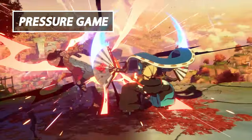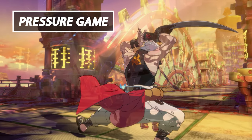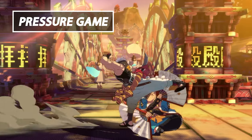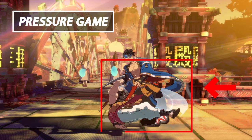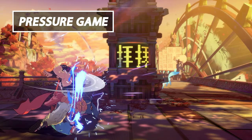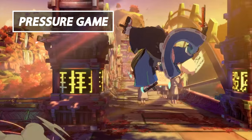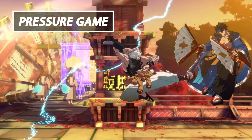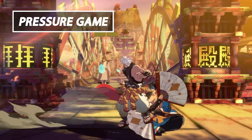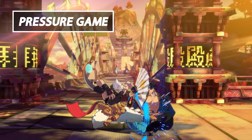Once you've gotten into close ranges, Chip's pressure begins to shine due to the sheer speed of his attacks. Your goal in the close ranges is to: fish for the knockdown with your sweep in order to start your pressure game; counter hit your opponent's attempts to interrupt your pressure with delayed strings via Rekka; and sneak overheads such as Standing Dust or 4K, and sneak command grabs and normal throws to keep them honest.